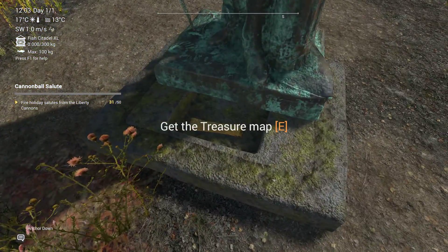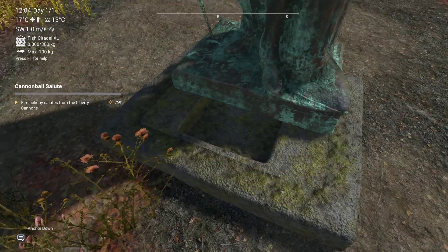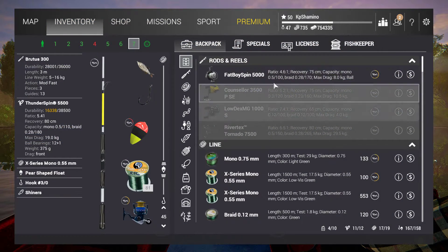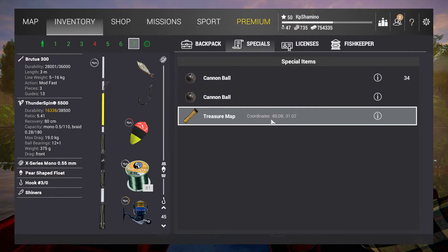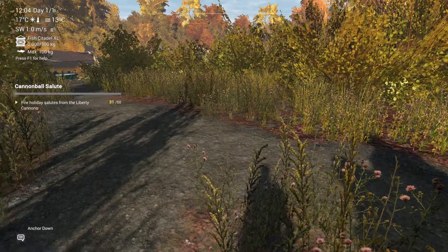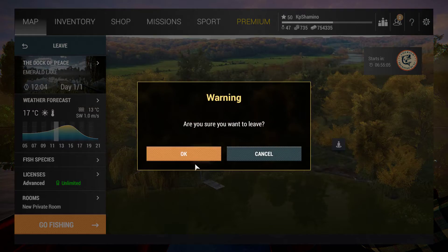Get the treasure map, okay. I guess we need to go now to the treasure map — coordinates are minus 85 and minus 31. So we need to go somewhere in the Everglades. It's a naval map, so we need to go to the Everglades — that was not that hard.